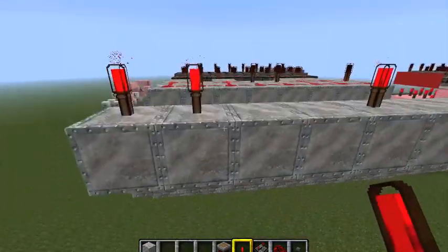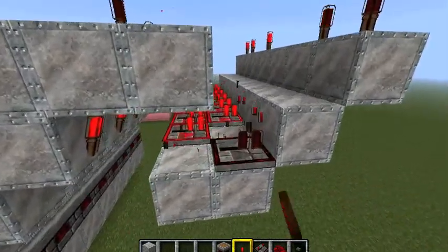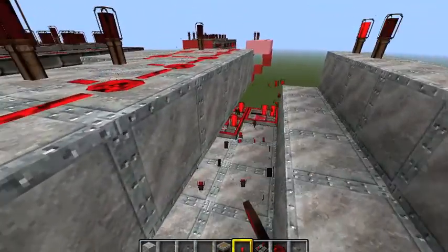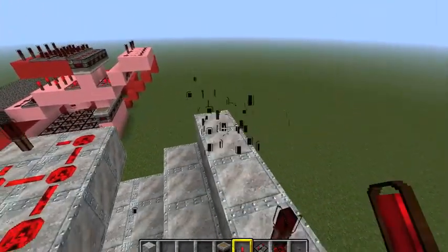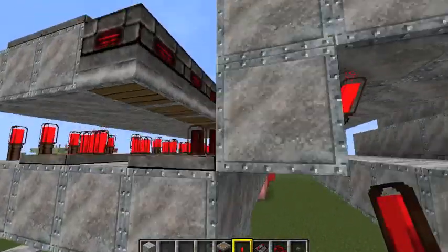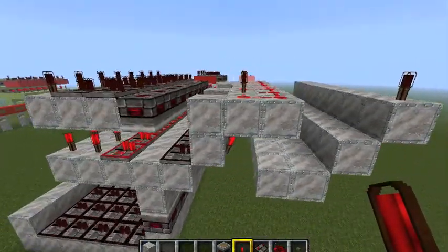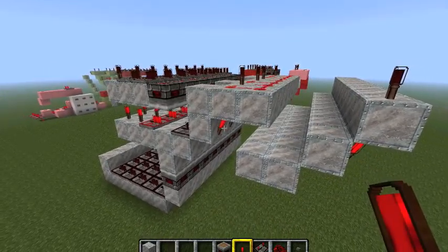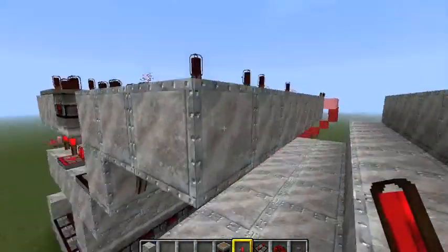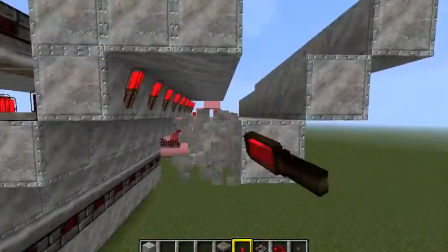Wait — you can't do this right here. Basically, I did this the wrong way. You're supposed to put the redstone torches right here, then put down everything. So I'm not going to show you that part in detail because I already covered the concept.